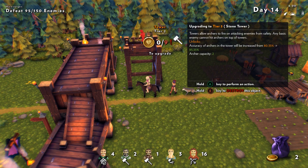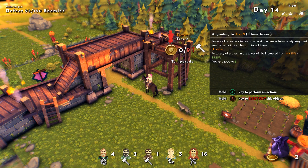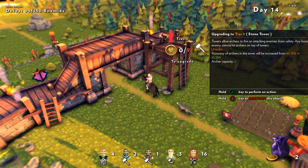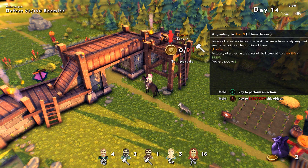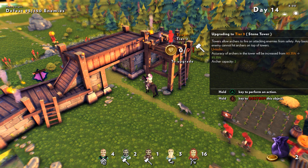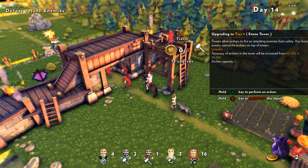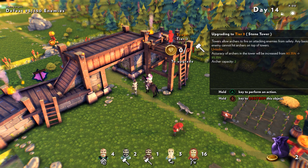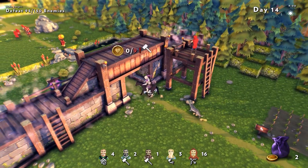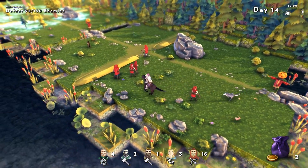So, increases accuracy and archer capacity — the archer towers are kind of nice, that 5% increase. But I almost want to put that money toward upgrading the main base to increase just flat damage. Millennials are killing Applebee's because we can microwave our own food at home. And even if it wasn't microwave food, Applebee's food just isn't that interesting. Like, I've eaten at Applebee's — I've eaten at good Applebee's — and ultimately it's still kind of boring food.